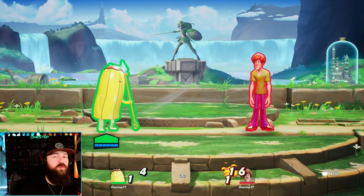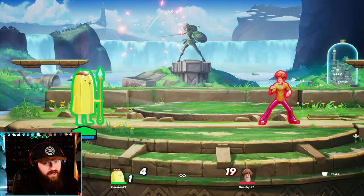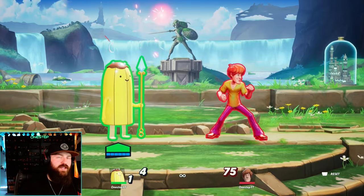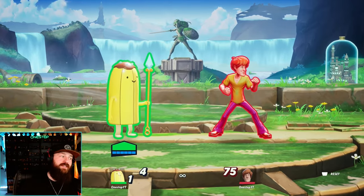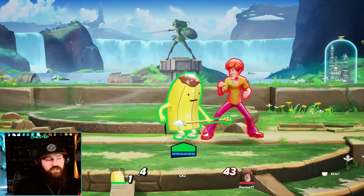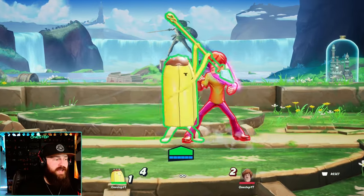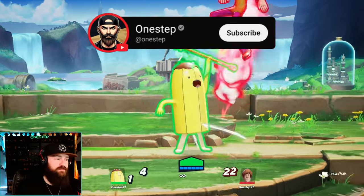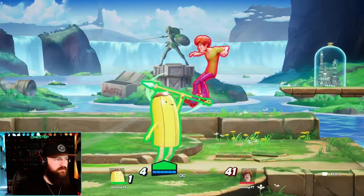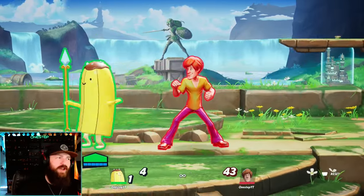Some good combos to start with Banana Guard: the side attack cancel into side special is strong, because a lot of times opponents will try to dodge out of the side attack and end up dodging right into your side special. If you don't want to cancel, you can do side attack and then immediately side special. You can also go for a charged up attack and then up special so they fall into it. Strings like side attack into down attack, or side attack into up attack into up special, all work well. The side attack double stab into another move is a really good way to start any combo.